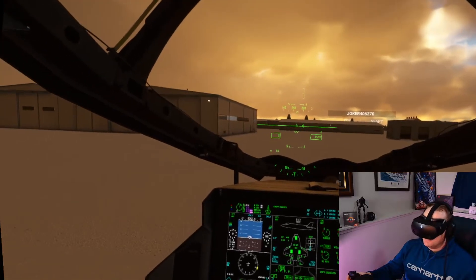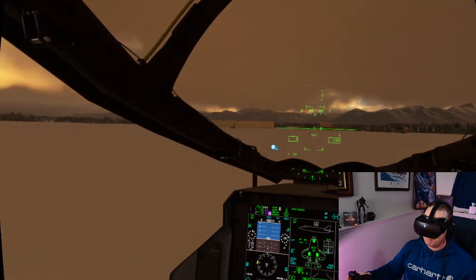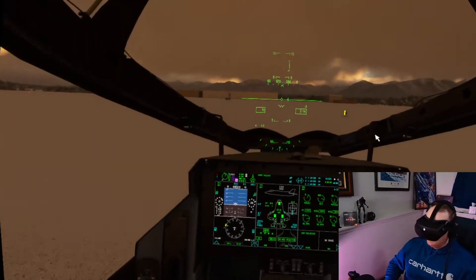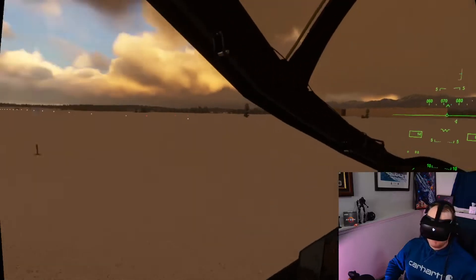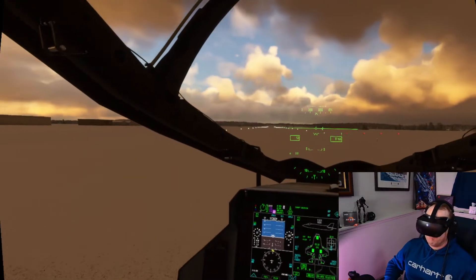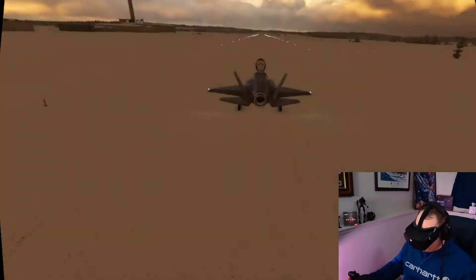Before we get disengaged, let's begin our taxi. Making sure my headset is on. Brakes are on the show. Coming off taxiway Delta. We are lined up to dead center. Brake is re-engaged.